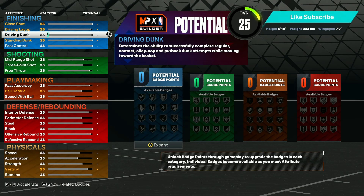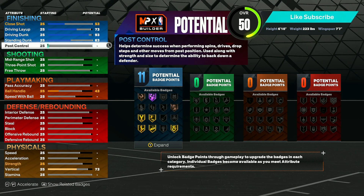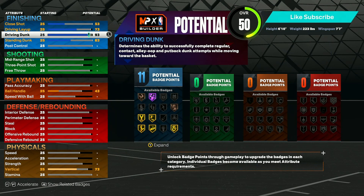The first thing we're going to upgrade is our driving dunk — and that's actually the only thing we're going to upgrade in our finishing. However, when we upgrade it, it brings up our finishing attributes as well. You can tweak this to get maybe more standing dunk or stuff like that, but I've found this is absolutely perfect for a pick-and-pop and pick-and-roll type of build. Once you upgrade the driving dunk to a 93, you get elite contacts with Gold Posterizer badge as well. Don't worry about the 11 badge count in finishing — I tested it and 11 works out perfectly; you get every single badge you need.